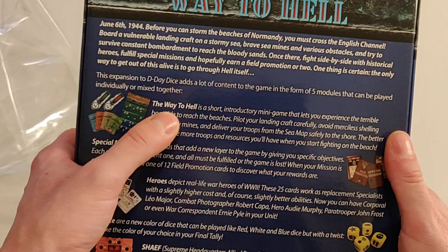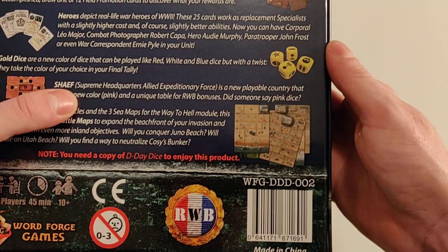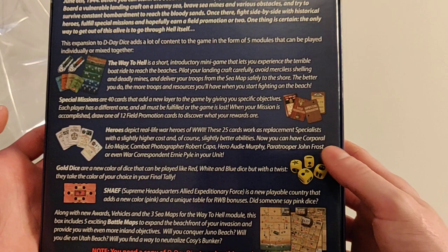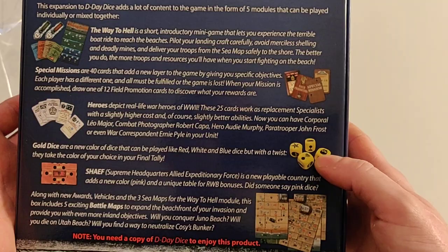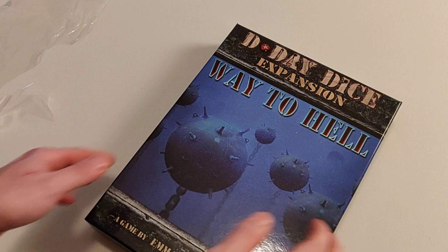This expansion has five modules: the main one, the Way to Hell, which adds these maps; then you also have special missions, heroes, gold dice, and the Supreme Headquarters Allied Expeditionary Force. I think the gold dice are interesting too, because some maps are very hard and it seems like the gold dice can possibly make the game easier — like the badges module which comes in the Atlantic Wall Expansion.